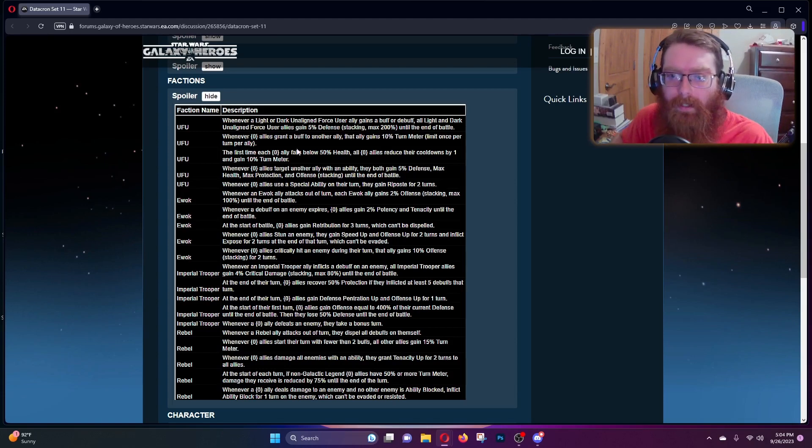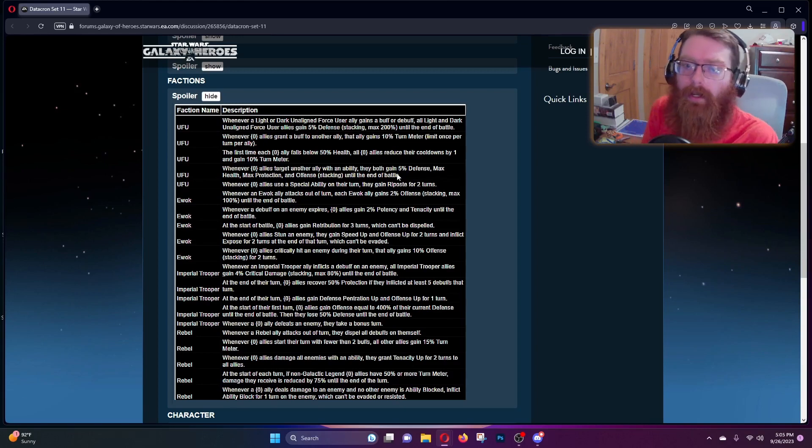Starting with Unaligned Force Users: whenever a light side or dark side Unaligned Force User gains a buff or debuff, all light side and dark side Unaligned Force Users gain five percent stacking, maxing at 200, until the end of the turn — that'd be pretty great. Whenever they grant buffs to another ally they gain ten percent TM. Whenever the first time an Unaligned Force User ally falls below 50 health, all Unaligned Force User allies reduce their cooldowns by one and gain ten percent TM — pretty spicy. Whenever Unaligned Force User allies target another ally with an ability, they both gain five percent defense, max health, max protection, and offense stacking until end of battle.